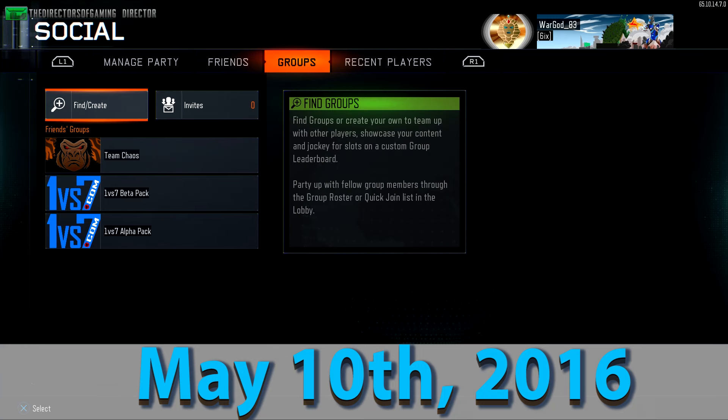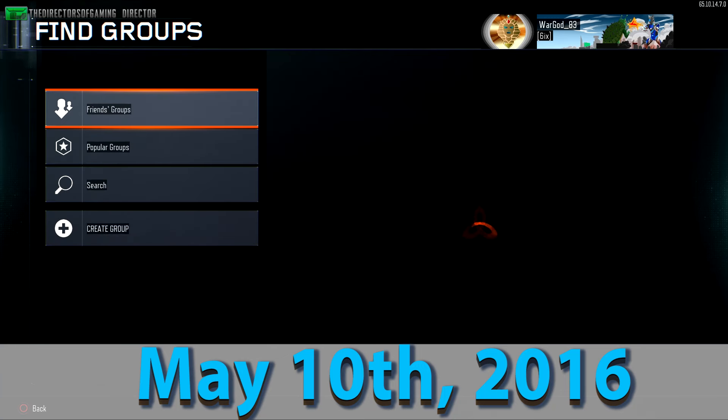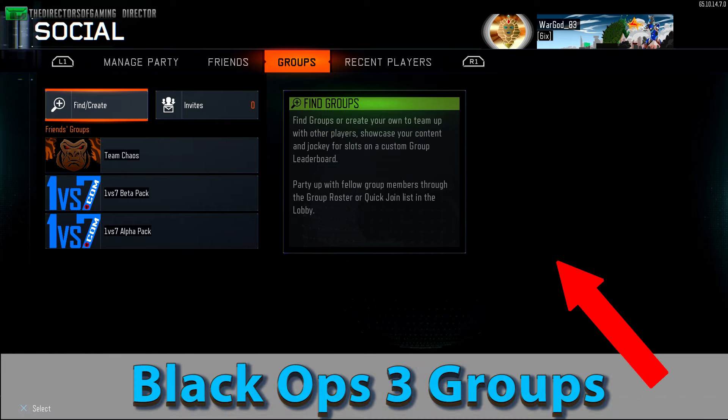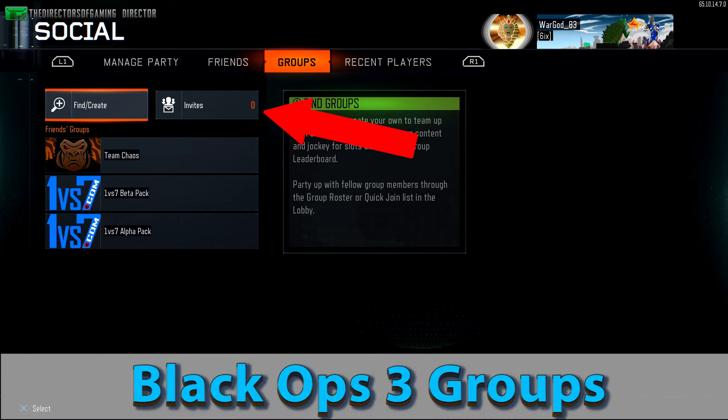Black Ops 3 groups are live and kicking. This is Honor the Call and you're watching COD news. To set up a group, head over to the main menu and hit triangle for social menu options. You should see the groups option, then either you can join groups that your friends have already set up, or you can find or create a new one.